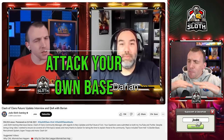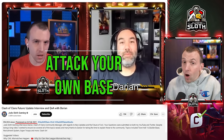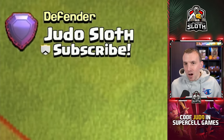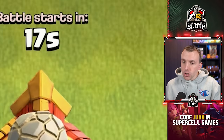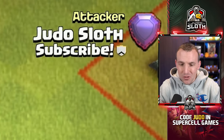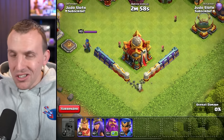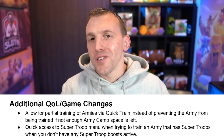I have been a big advocate for this for a long time, but now when you post a friendly challenge, you yourself will see the attack button. You can practice against your own layouts to your heart's content. Such a good quality of life change.